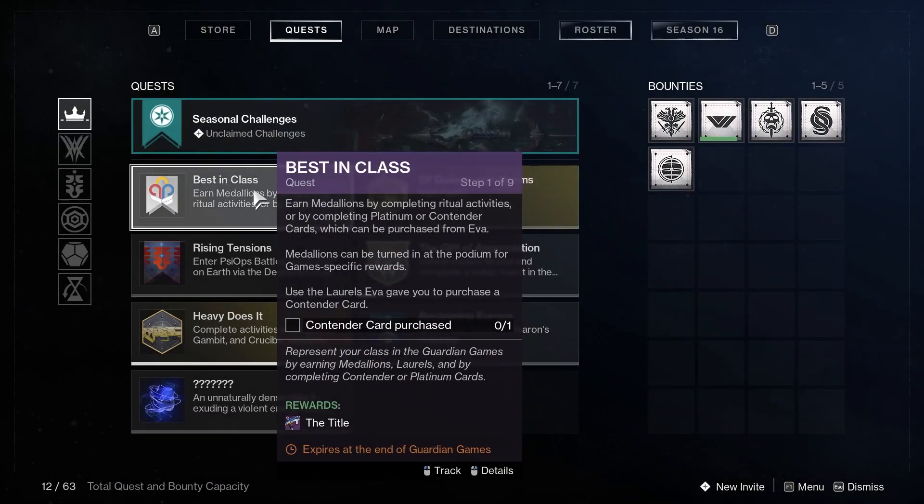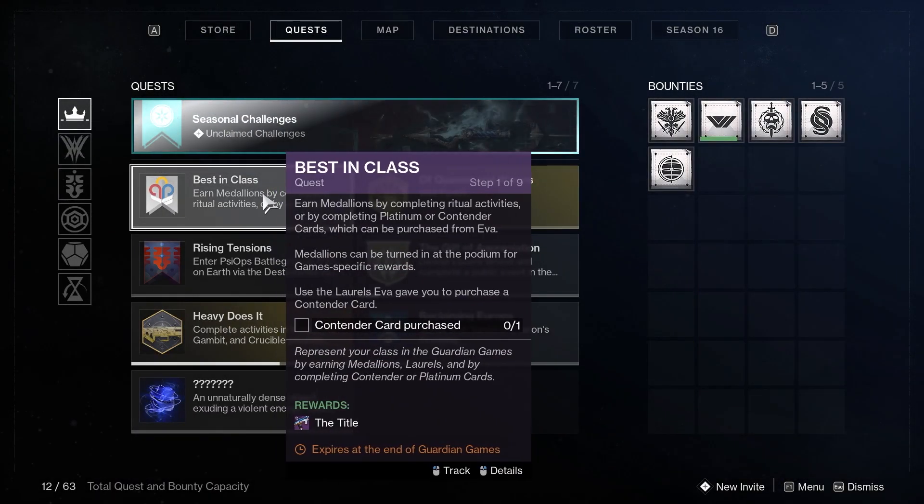We simply press map and go to quests. It says earn medallions by completing ritual activities, or by completing platinum or contender cards, which can be purchased from Eva. Medallions can be turned in at the podium for class-specific rewards. Use the laurels Eva gave you to purchase a contender card.